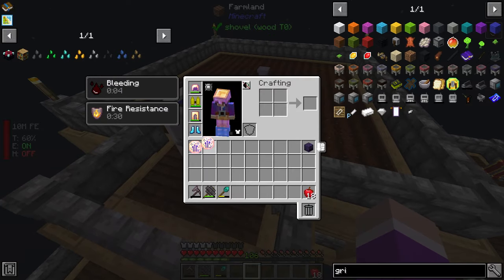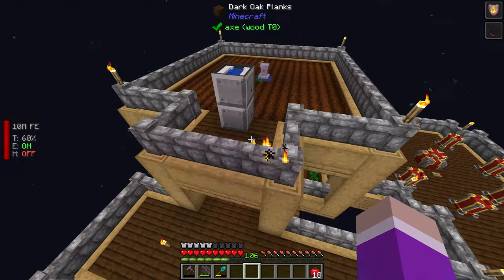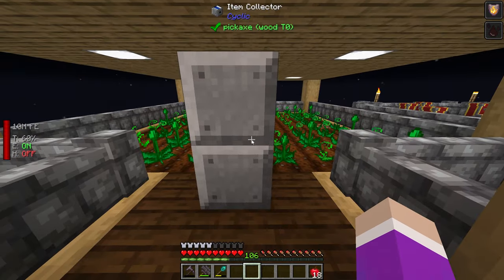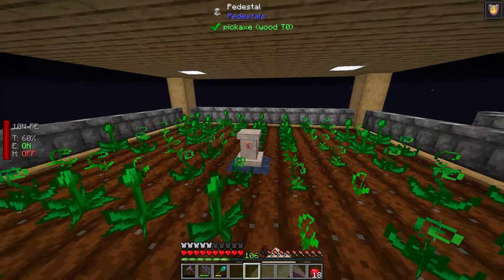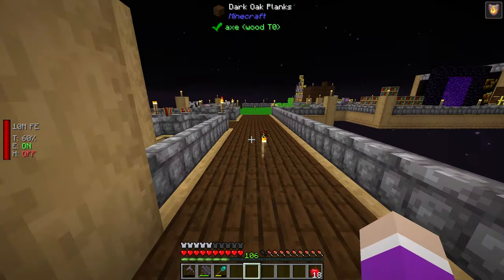Now I've got everything I need. I put one upgrade in my off-hand, right-click the pedestal, then do the same thing for the one downstairs. Now you can see it's doing all of them — look how fast it's going now.